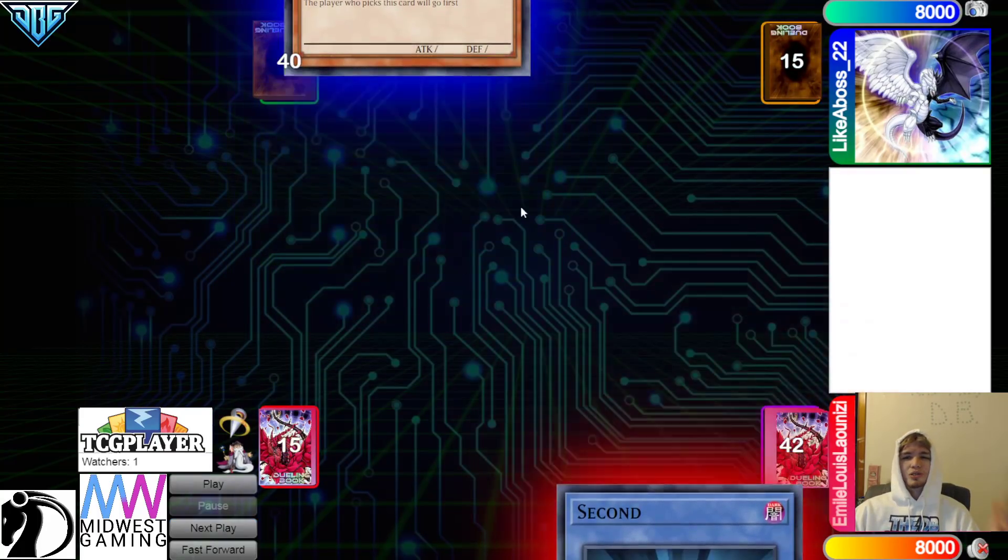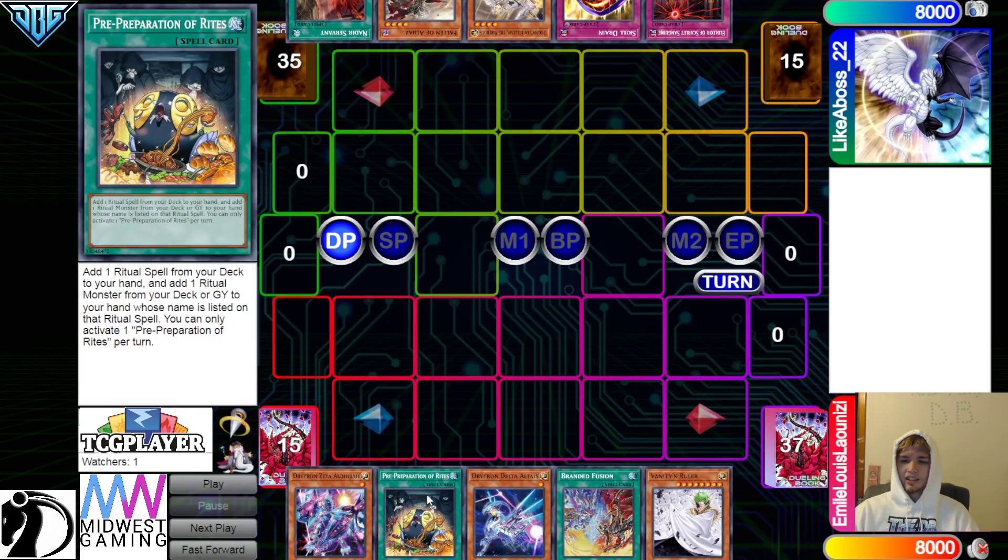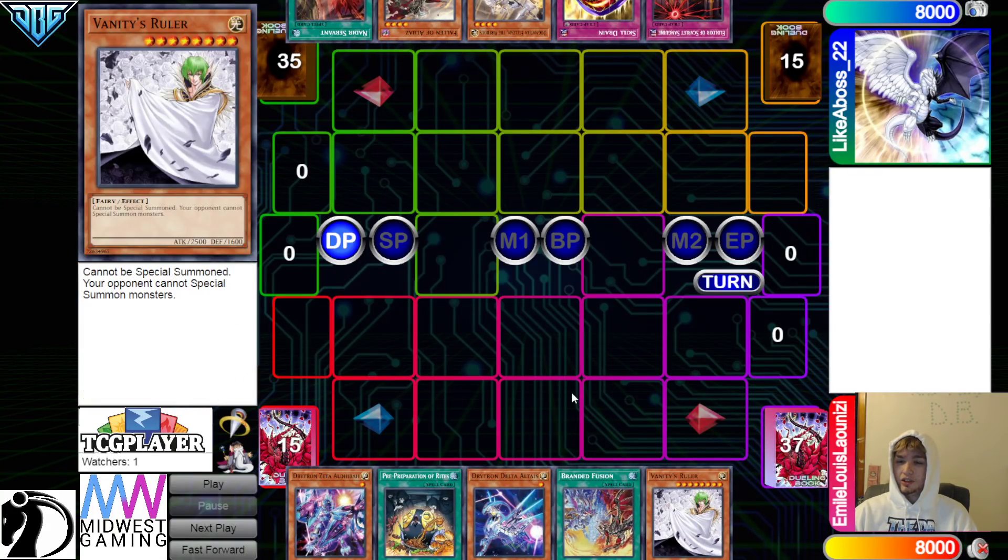We're going to see Like a Boss win the Rock Paper Scissors Shoot. They're going to go first, 40 versus 42. Opening hands: we have Zeta, Pre-Prep, Delta, Branded Fusion, Vanity's Ruler.